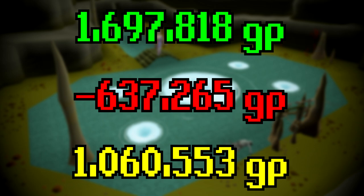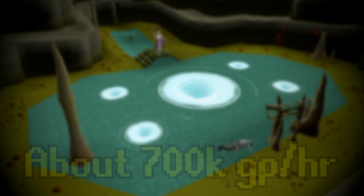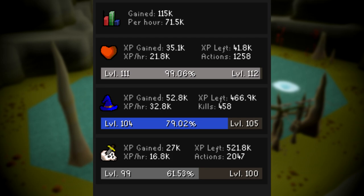Since this did take us over an hour, the hourly rate would be somewhere closer to about 700k GP per hour. Of course, if you have access to better gear and you're a lot more efficient, you can definitely make more money than I did here. Also if we happened to get any uniques throughout this task, that also would have bumped up the GP per hour. Here's a look at all of the loot from all of the kills — it says 104, but there were a couple kills where we didn't get any loot so it's not shown. And here's a look at all of the XP we managed to get: some hit points, magic, and slayer XP.